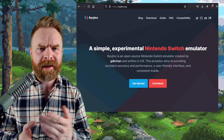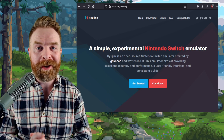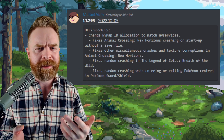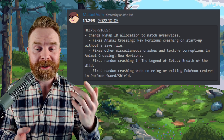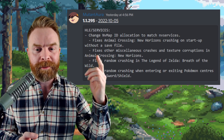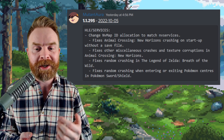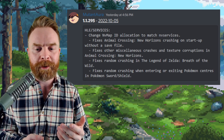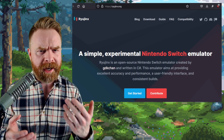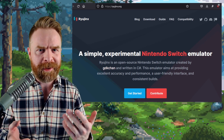Next up, we're still talking about Switch emulation but shifting from Android to PC with Ryujinx, which just got a brand new update. Version 1.1.295 just dropped and there are some fixes that may improve games you like to play. Animal Crossing New Horizons no longer crashes on startup without a save file, and this version also fixes other miscellaneous crashes and texture corruptions in that game. It also fixes random crashing in Breath of the Wild, and fixes random crashing when entering or exiting Pokémon centers in Pokémon Sword and Shield. If you're using Ryujinx, I highly recommend updating — just open it up and you should be prompted to update.